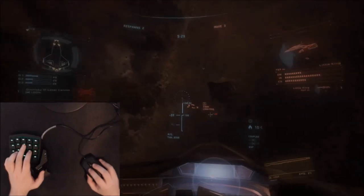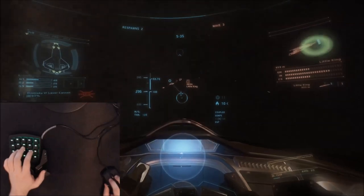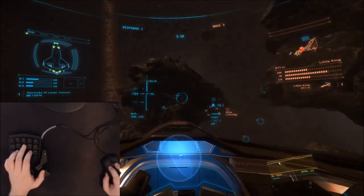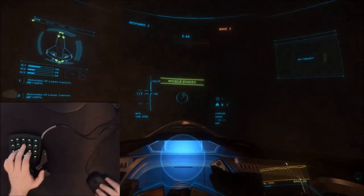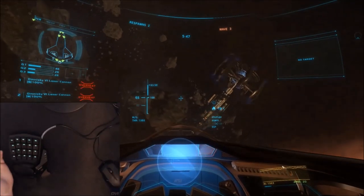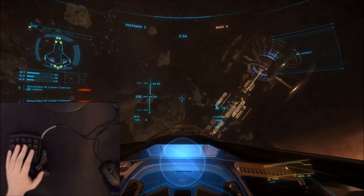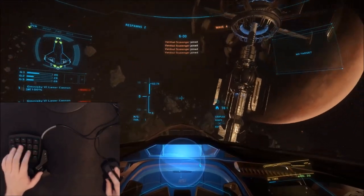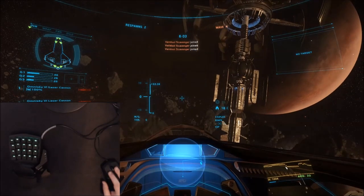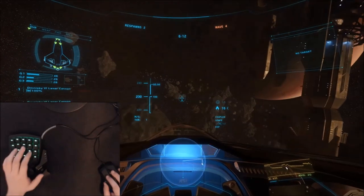I knew he was going to try and ram me there so I twisted around a bit. Let's take off target focus because with elite enemies they avoid target focus pretty well. I really like the Orb Weaver — I think it's a great bit of kit. I've got a little bit of sweat on the keys; this rubber pad does make me sweat quite a lot. I think it's really useful and suits my needs — a really good choice for Star Citizen.